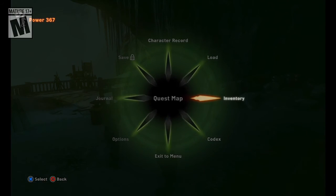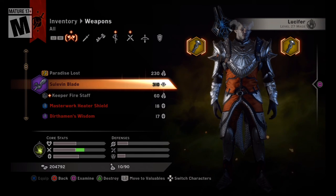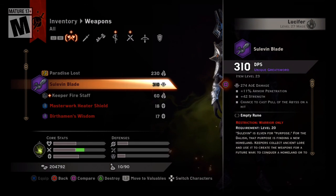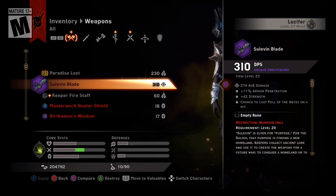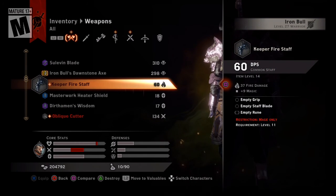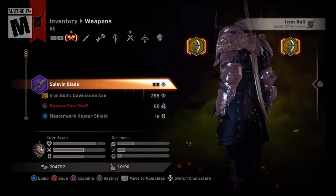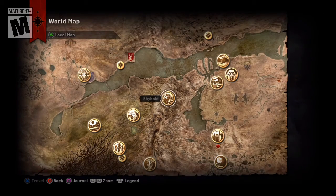Alright, so we've got the Sylvian Blade. Let's take a look at it. It's pretty powerful, especially considering this is before you even put a rune on it. Imagine how powerful it becomes later on. Gives you a plus eleven on weapon penetration, 42 strength, 274 AoE, and a chance to use pull of the abyss on hit. And just to show it off - there it is. Like I said before, it is a very good sword. So be sure to get it.